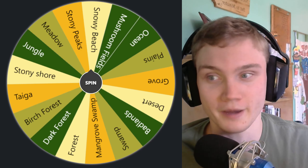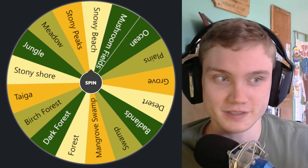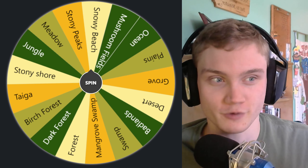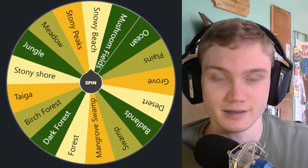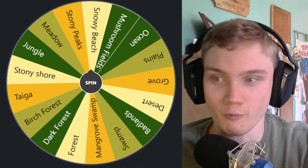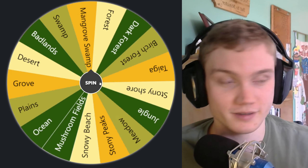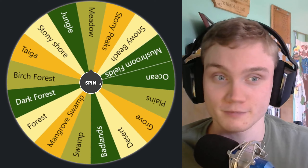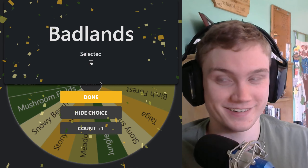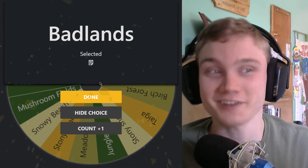The next thing we need to roll for is the biome. We're going to be doing this in the standard world — the only thing this will change for us is actually the grass color and the leaf color. Let's see... Badlands! Okay, we're going to have some dry grass.